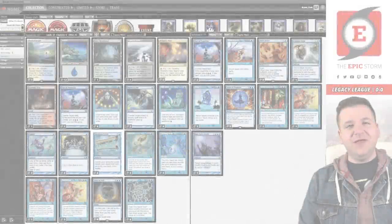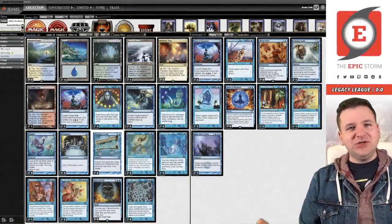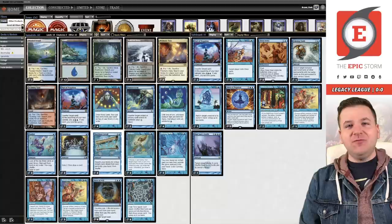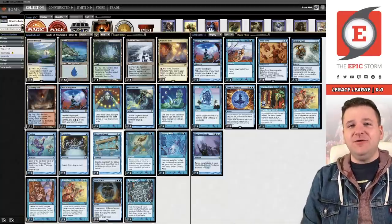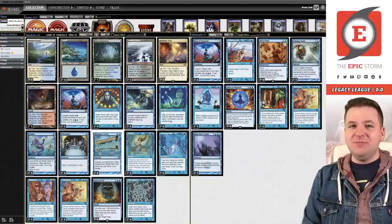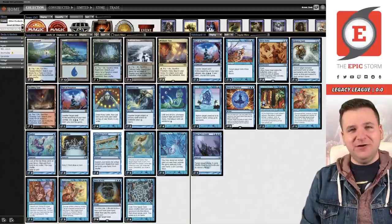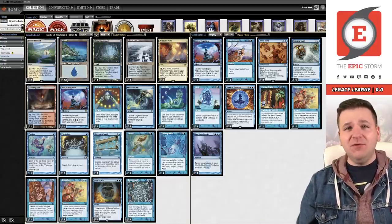Everyone loved the Solidarity video so much that our favorite Swedish High Tide player Marcus Edwald has submitted a donation deck for the sorcery speed version of the deck called Spiral Tide. If you're an old person much like me, you probably remember there was a deck before Spiral Tide called Spring Tide, and that deck was a Cloud of Fairies snap deck. You don't have to play those cards anymore — we have a more powerful effect in this deck.